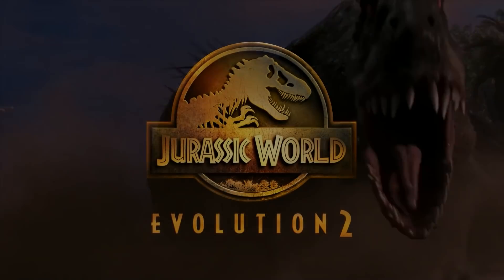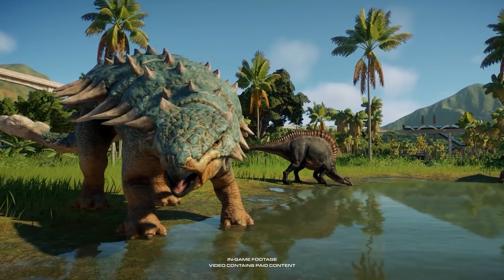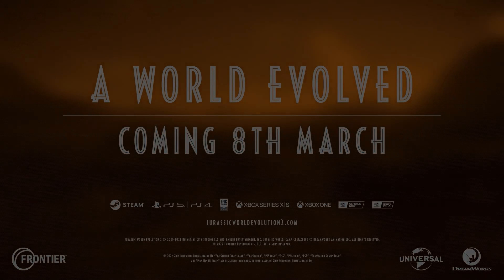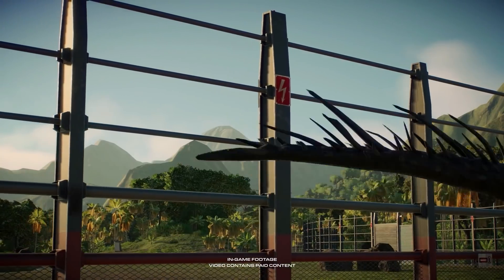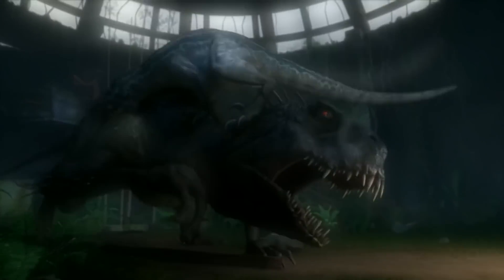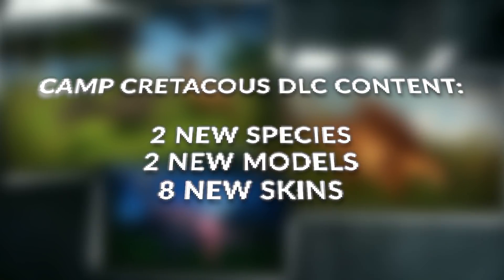Camp Cretaceous in Jurassic World Evolution 2 — it is officially happening. On March 8th, the Scorpius Rex will roam your parks along with lots of other fan favorite Camp Cretaceous dinosaur characters. Let's watch the trailer and then discuss everything the DLC will include, because there is more coming than what they show in this clip.